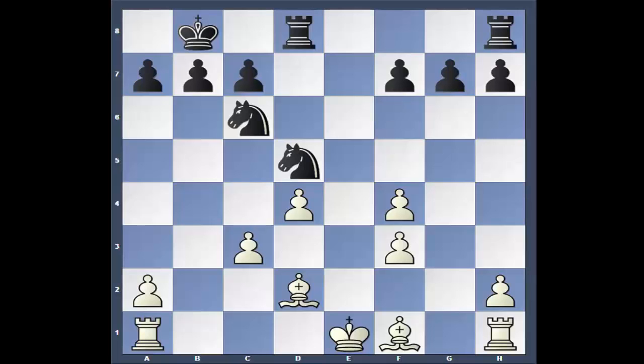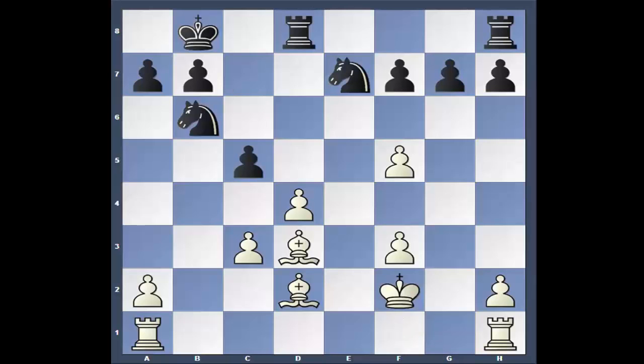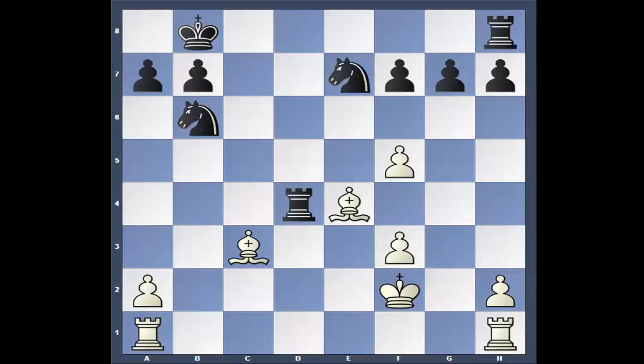Knight d5, starting to go after him. King f2, Knight to b6. Like I said, it's a long game. When you can't defend him and they're a pain in the neck, you just push him. Knight, Bishop, c5, Bishop, pawn takes, pawn takes, Rook takes, Bishop c3. Now here we are — tiny advantage for white, a third of a pawn, but he's got the bishops.